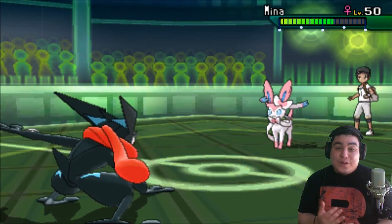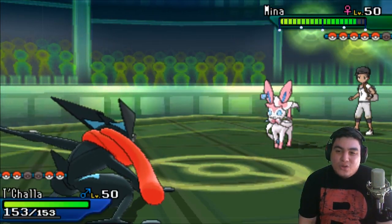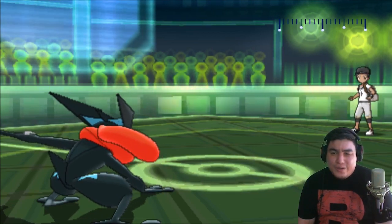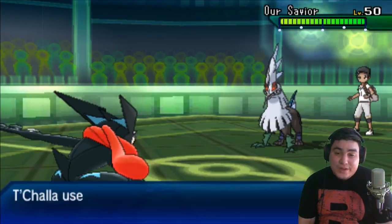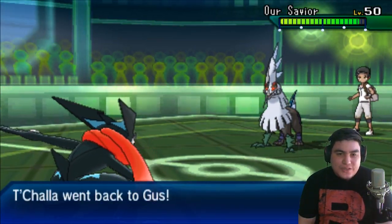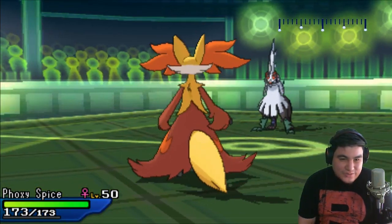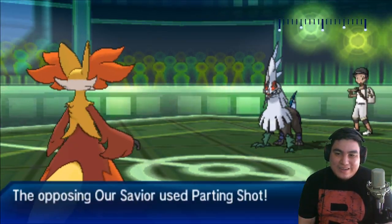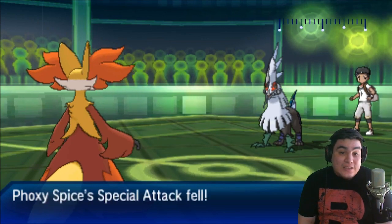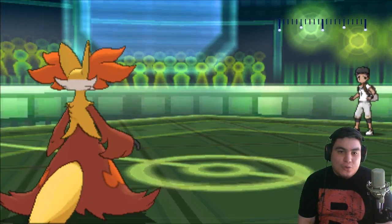That would have been a huge help. That Beedrill took unnecessary damage risk — there was no reason for me to risk that Ice Shard. I knew he had to click Ice Shard. I thought maybe he could have been Scarfed the way that he brought it in, but no — Ice Shard was clearly the better play there. And I always had the Scizor to switch in. There was no reason not to go into Scizor in that situation. It was just a moment of me being super greedy. That was a huge risk that I absolutely never should have taken. For me in this moment, it's really clear that no matter what I do, I have no real way of beating the Sylveon.